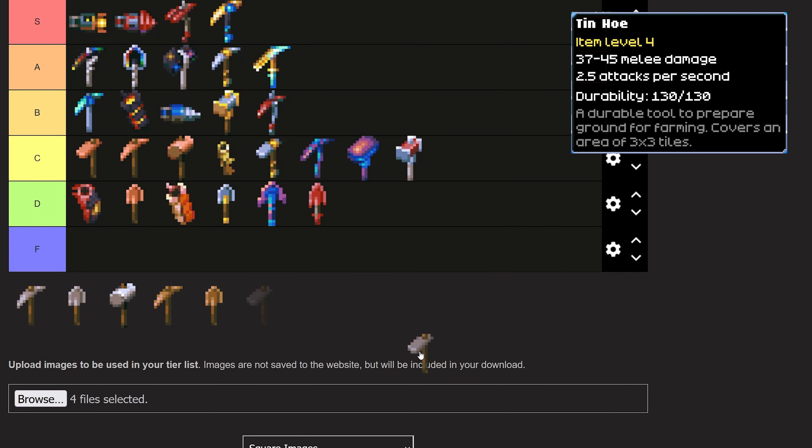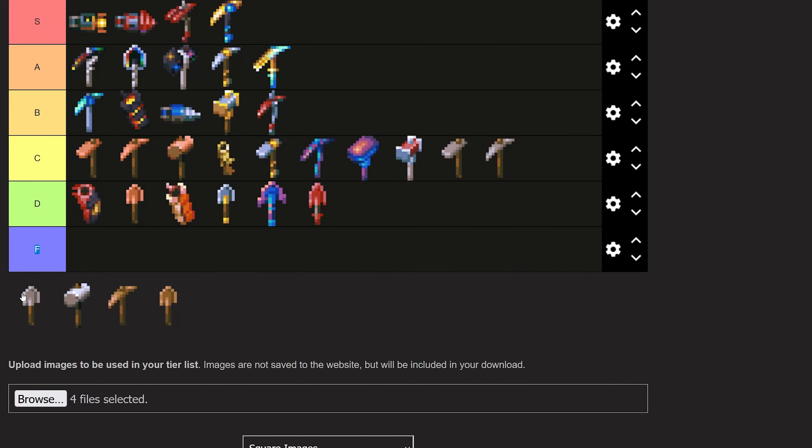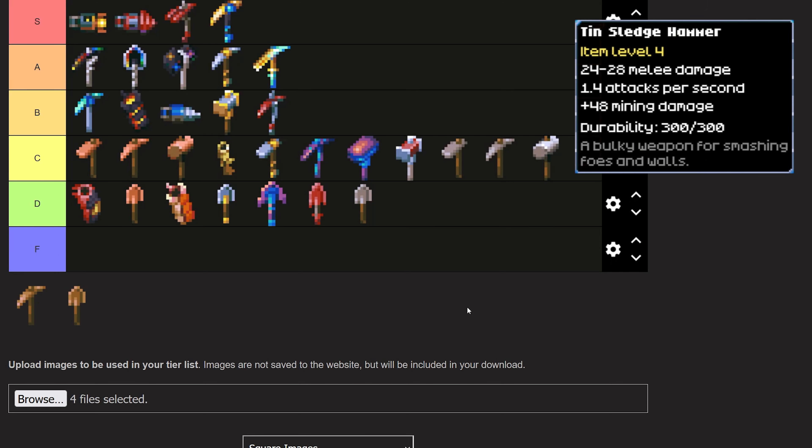The Tin Hoe is a C tier item — there is nothing truly special about it, really don't have much to say, it's just decent. Same thing with the Tin Pickaxe, going into C tier — it's just an upgrade from copper but otherwise nothing special, and you're going to replace it with iron eventually. You might even skip it and go straight from copper to iron. The Tin Shovel goes into D tier. Many of these shovels fall into D tier for the same basic reason — they're fine, but a lot of them are skippable. The Tin Sledgehammer goes into C tier as a perfectly viable sledgehammer, though I usually ended up finding the Iron Sledgehammer before the Tin one, which kind of negates the need for it.